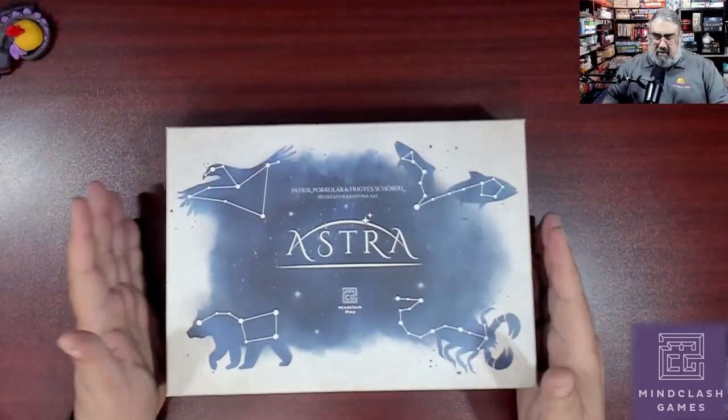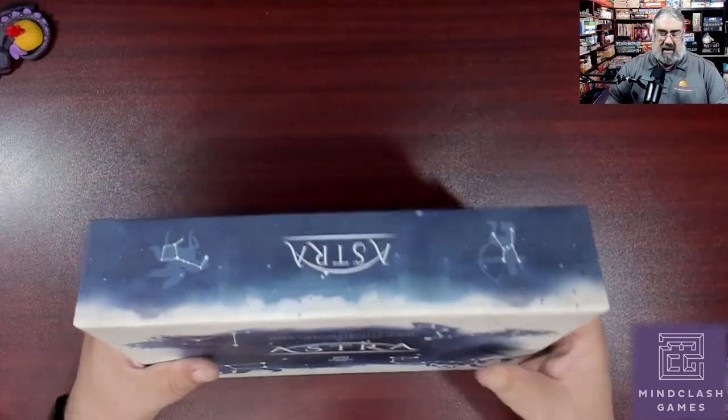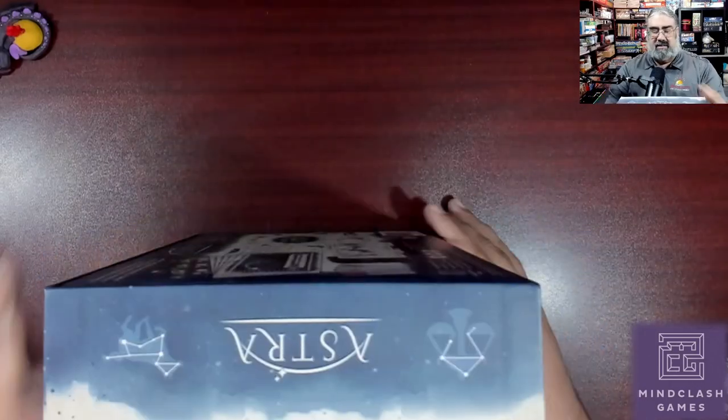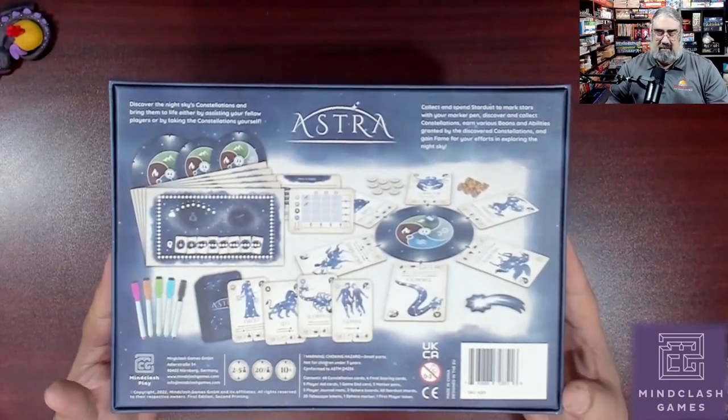Here is my copy of Astra, and right away there's just something about this box quality — it's the super matte finish that I really enjoy. I'm going to show off the edges here quickly; you can kind of hear things thumping around inside. The back of the box shows you what you get, but we're going to be opening it up so we won't spend too much time there.